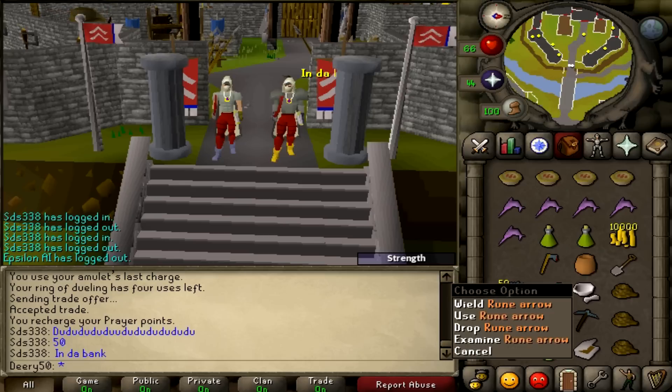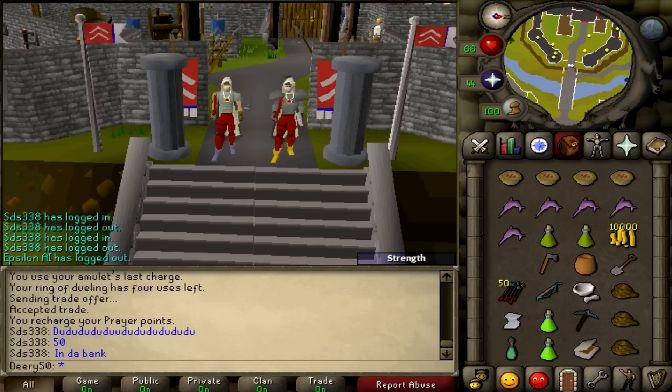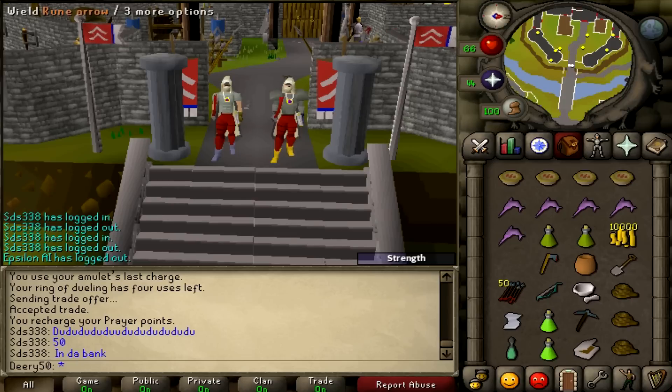You'll need a bow and a few arrows — I have a magic short bow and 50 rune arrows. You need at least two ropes; I'm bringing three because you're probably going to want three for the Underground Pass if your luck is very bad. You'll want a spade, a pickaxe, a tinderbox, some anti-poisons, and a one-click teleport. I used an ectophial; you can also use a Varrock teleport or an amulet of glory.